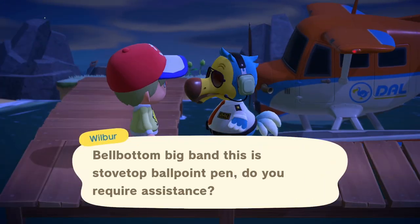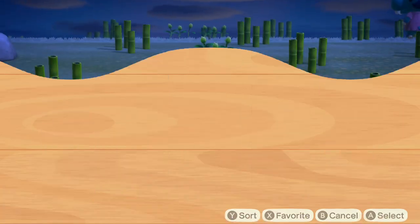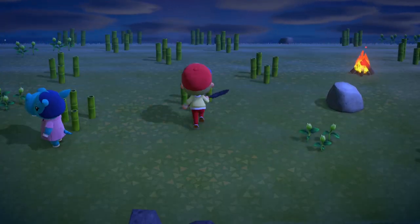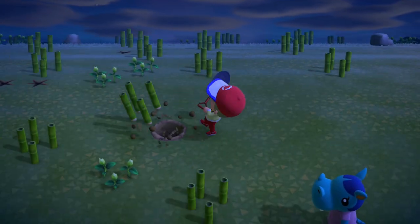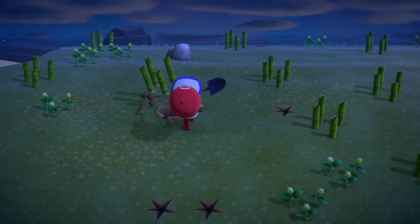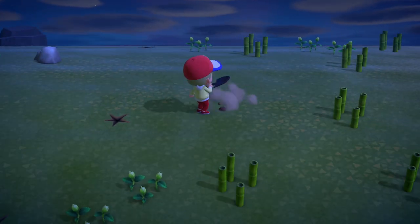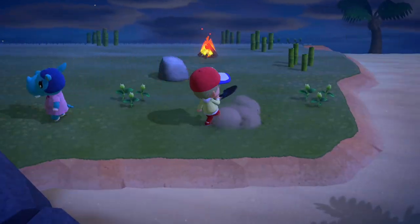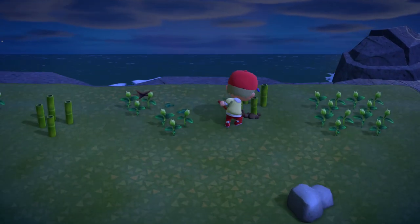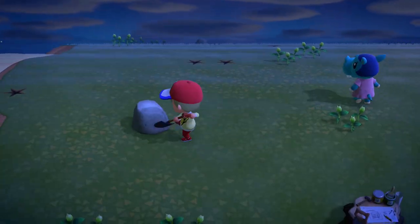Another cool thing to note while doing this: you can find messages in a bottle, fossils from dig spots, and a villager — there are loads of cool things to be found. There's also fruit, which if it's not native to your island can be worth a lot. Sadly I had coconuts. Compared to the 8,000-bell tarantula, the fruit isn't worth as much.